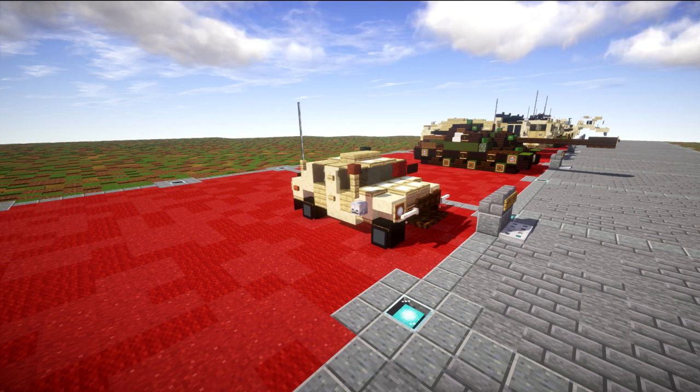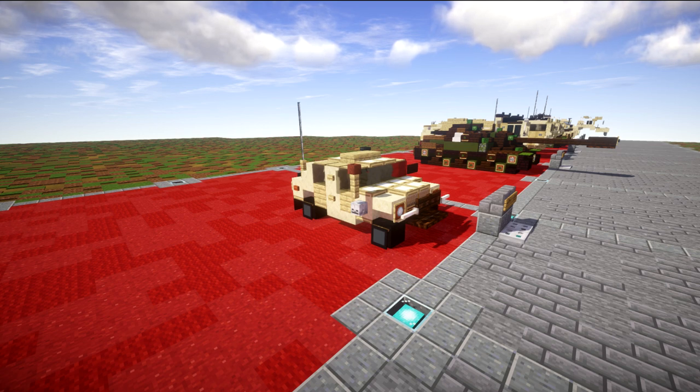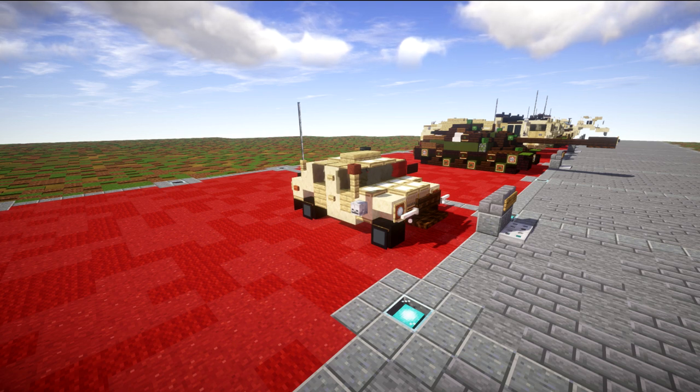The Humvee saw widespread use in the Gulf War of 1991 where it navigated the treacherous terrain. This usage helped to inspire civilian Humvee versions. After going through a replacement process, the Joint Light Tactical Vehicle, JLTV, was chosen as its successor. So the Humvee has been around for a very long time.